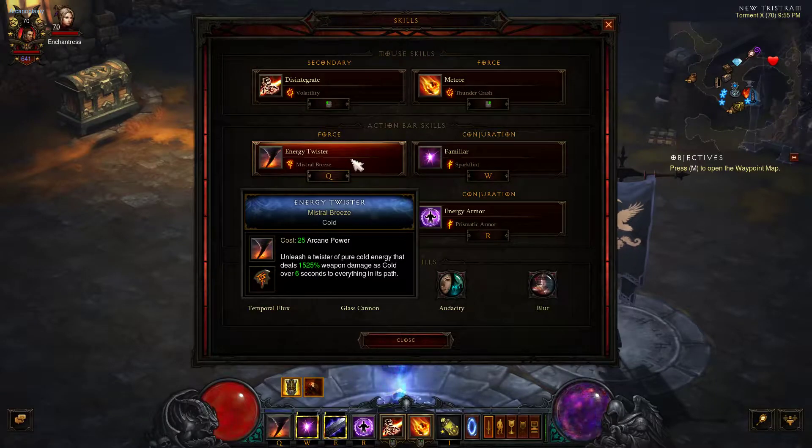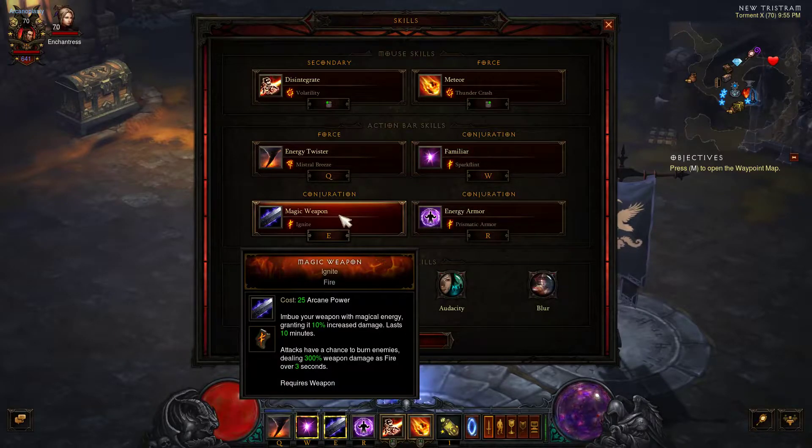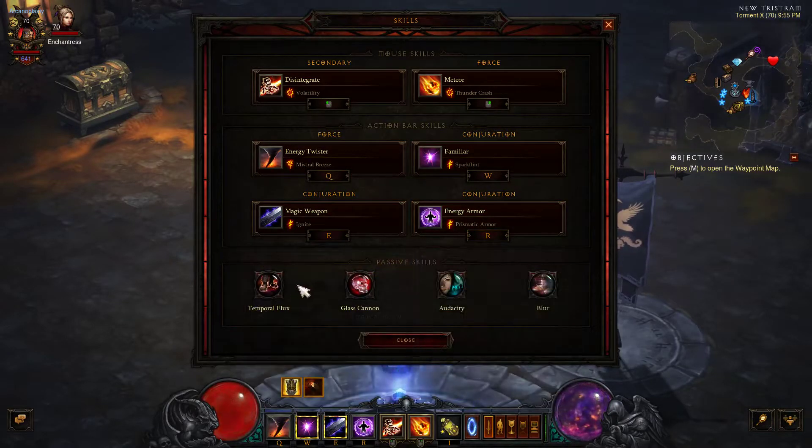For my two damaging skills, I'm using Meteor with Thunder Crash for lightning damage, and Mistral Breeze for cold damage. This build uses Convention of Elements so I don't want all four elements. I'm using Spark Flint with Familiar for the 10% damage gain along with fire damage, and then Magic Weapon with Ignite for the damage increase along with 300% weapon damage as fire over three seconds. Finally, I'm using Energy Armor with Prismatic Armor for defense.